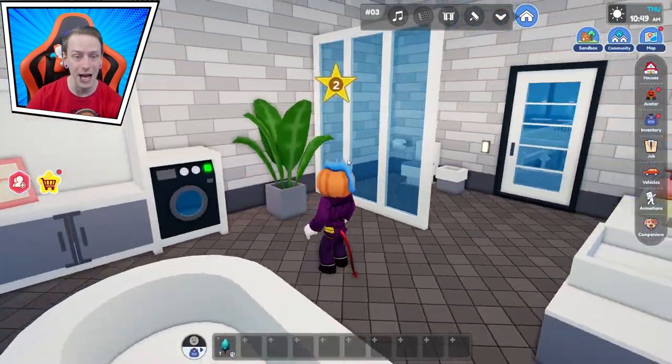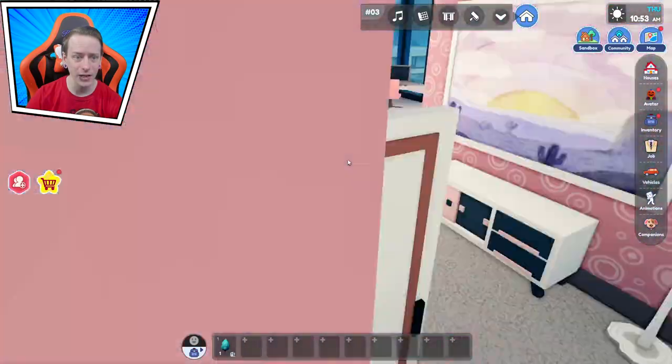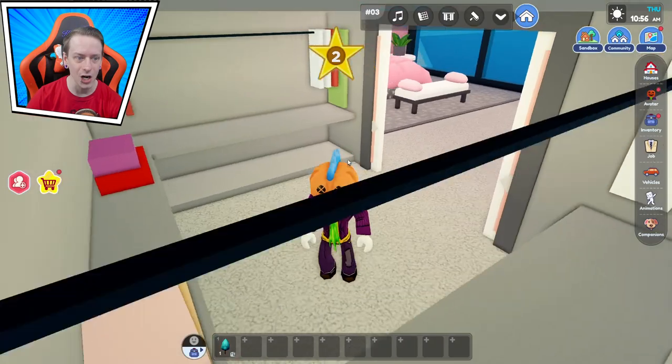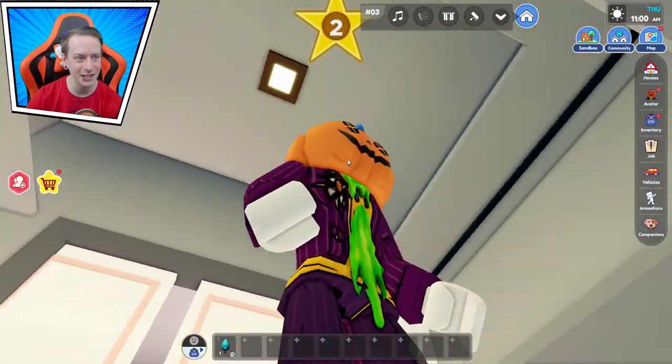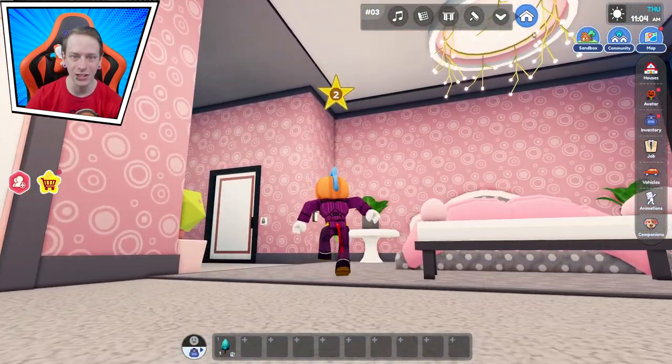Over here we got a bathroom — two bathrooms, pretty nice. Still doesn't fit the theme but it works. And over here we have this big master bedroom with a nice large closet. Dude, this is nice — look at how big this is. Is anything up there on the ceiling? Nope, doesn't look like anything's up there.